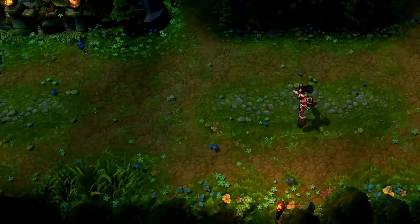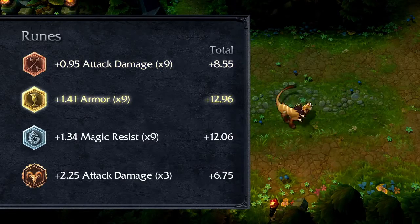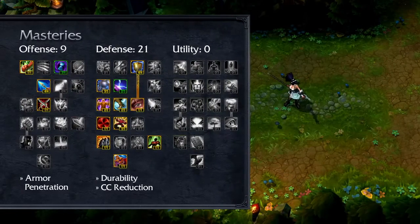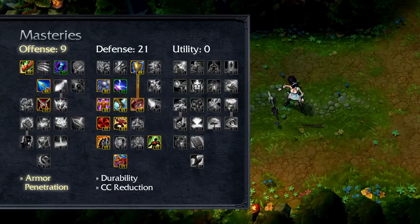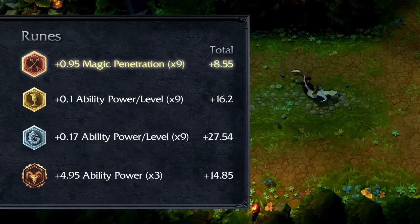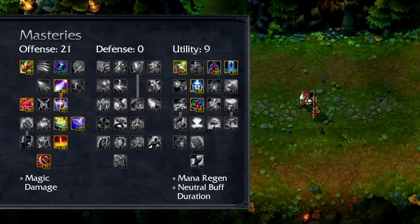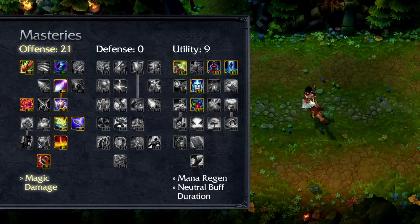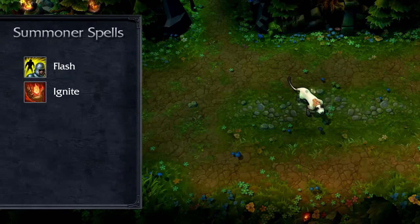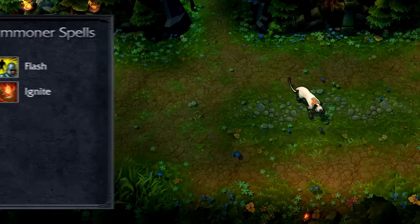There are two example Nidalee builds to highlight, but as always, find what works best for you. For a melee-focused fighter, take Attack Damage Marks, Armor Seals, Magic Resist Glyphs, and Attack Damage Quintessences, with 9-21-0 Masteries taking Armor Penetration in Offense, plus Durability and Crowd Control Reduction in Defense. For a long-range mage, take Magic Penetration Marks, Scaling Ability Power Seals, Scaling Ability Power Glyphs, and Ability Power Quintessences, with 21-0-9 Masteries focusing on Magic Damage in Offense, plus Mana Regeneration and Neutral Buff Duration in Utility. In either build, take Ignite and Flash for Summoner spells, allowing you to safely skirt around the back or dive in for a quick kill.